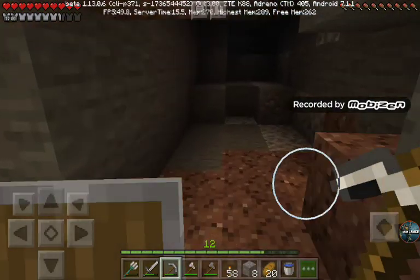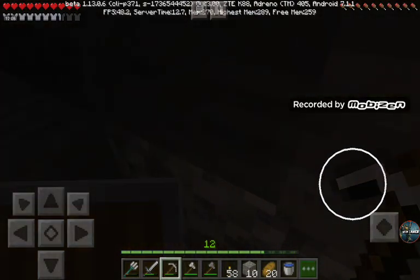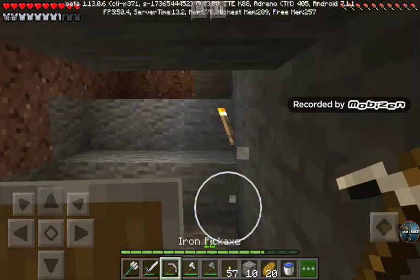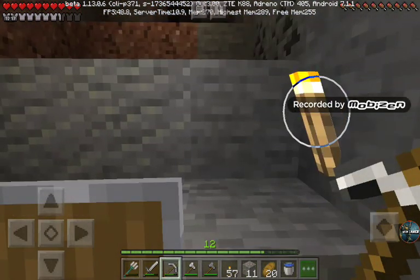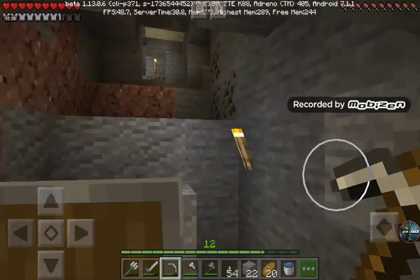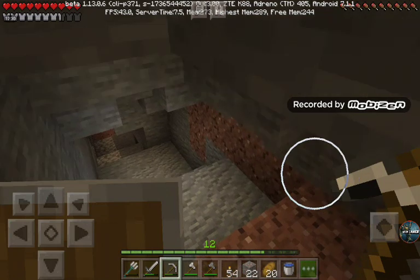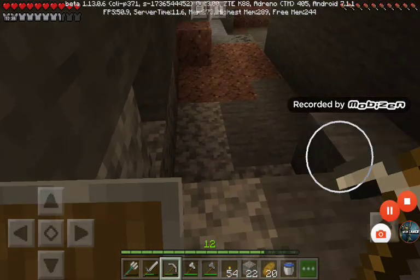I'm going to get all this iron real quick. Got all the iron. So I got iron from up there — there was a desert cave, they collapsed. Anyways, let's go see if there's any iron over here. Let's see what we can find down the other cave.